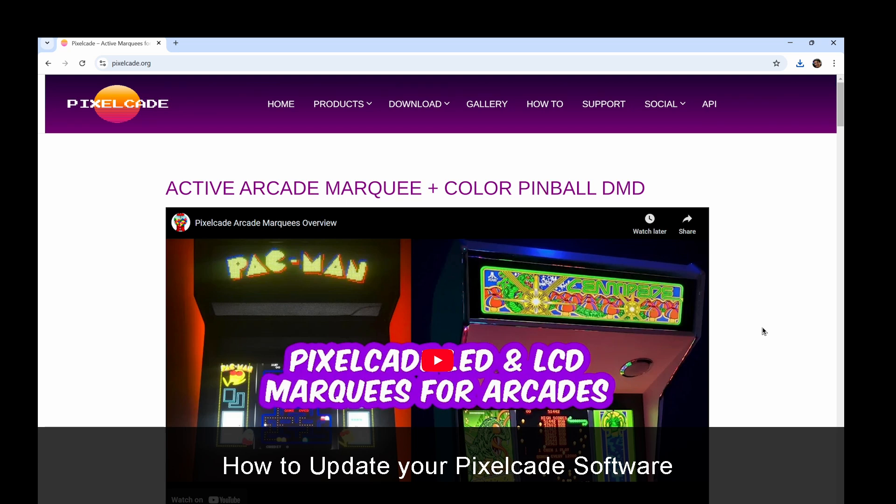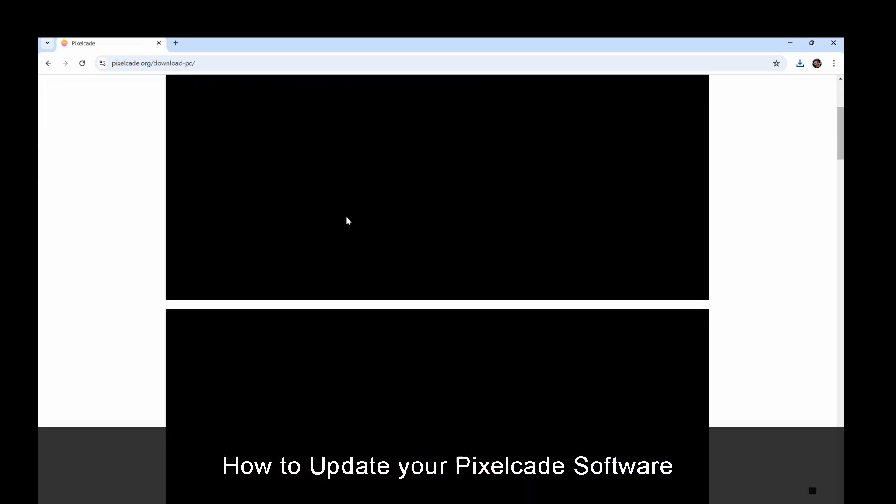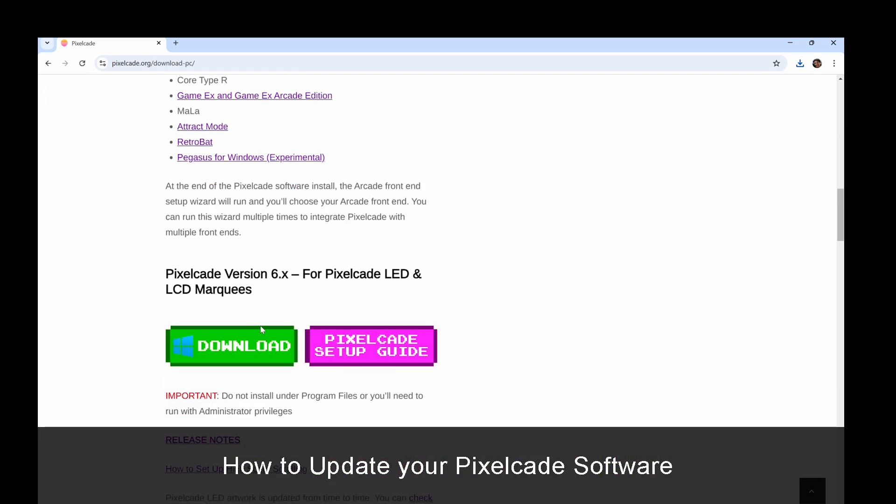You will need to download the latest version of PixelCade to get all this stuff, so head over to PixelCade.org, go to download Windows frontends, scroll down a little bit and just click the green button and that will download the PixelCade installer. This installer is now universal for both LED and LCD, so whether you've got an LED marquee, both, or just LCD, it's the same program.